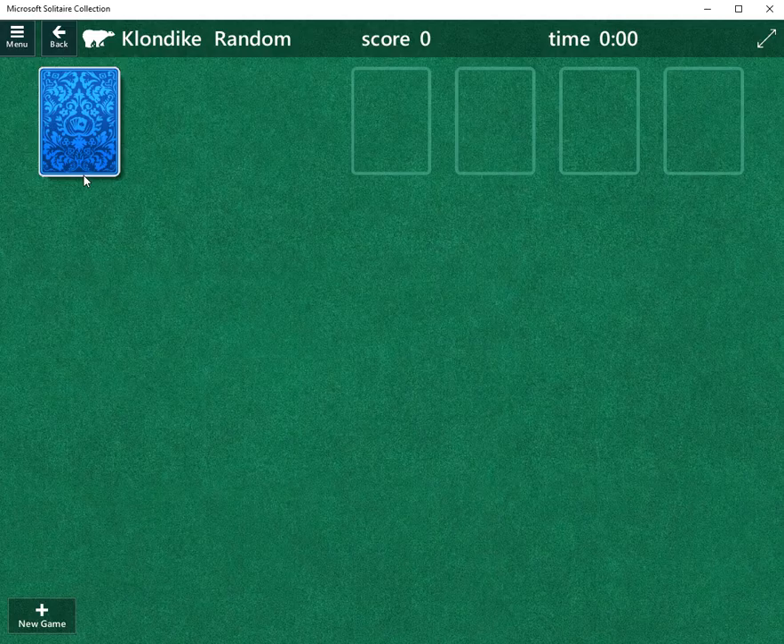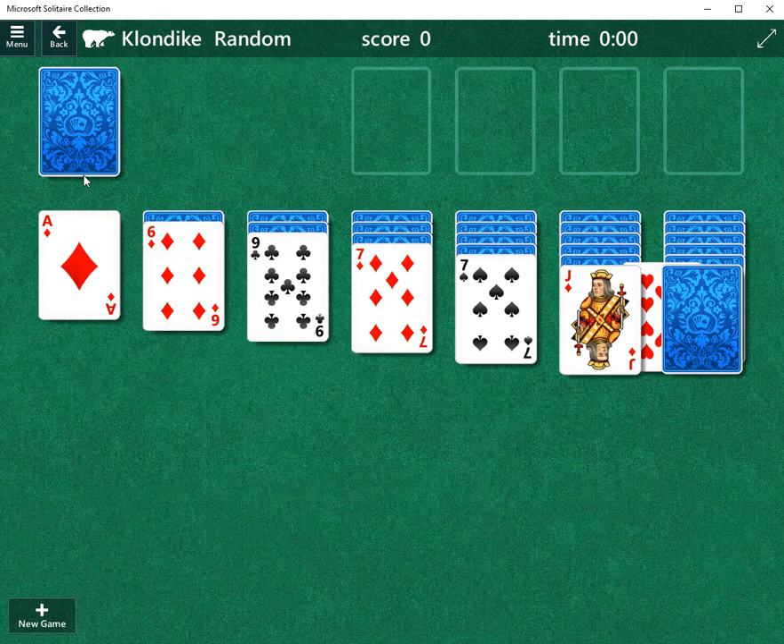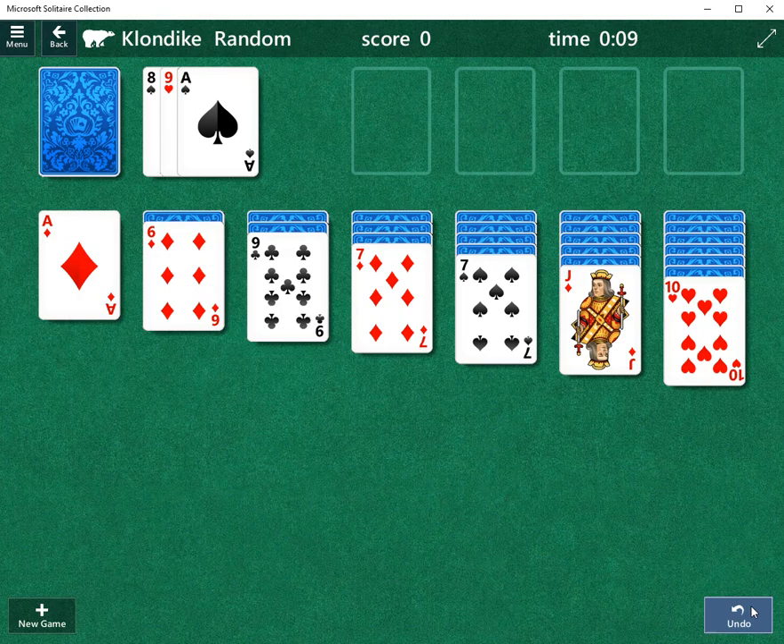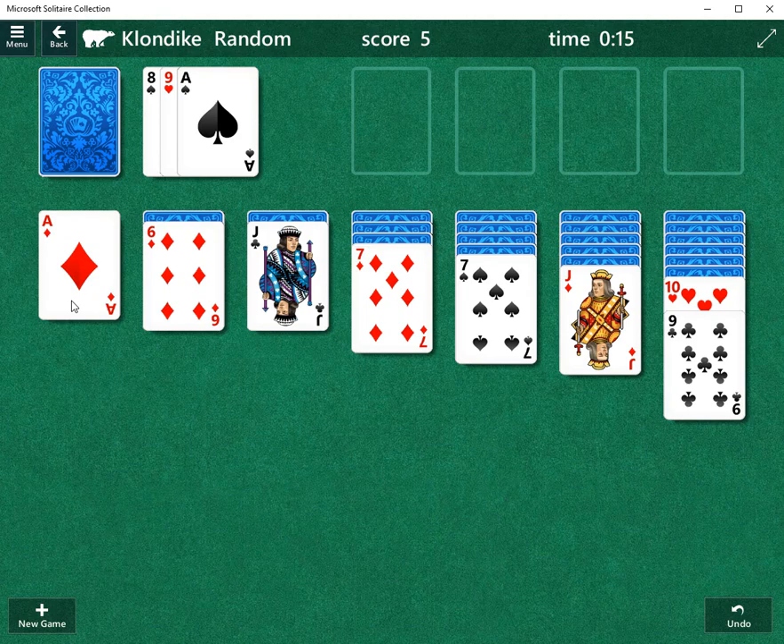Welcome to Let's Play Classic Klondike Solitaire. Today we are going to tackle the three-card variation. One of the things I'm going to try to do is hold on to a card as insurance, go all the way to the end of this pile, and then work my way back with the undo button. The reason I'm doing that is because I want to try to maximize what I can get out of that pile, and we'll see how that goes.